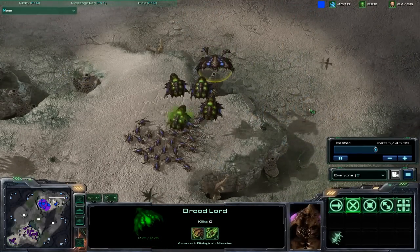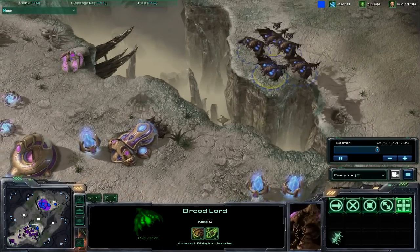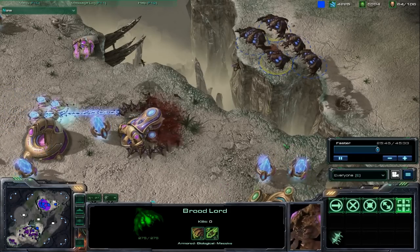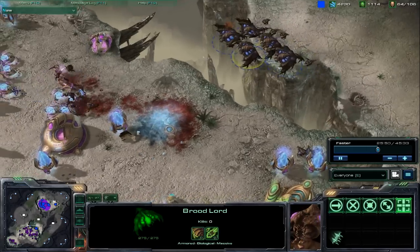Corrupters can morph into Brood Lords, which are very similar to Guardians from the Brood War expansion. The biggest difference is that each of their attacks, which are already pretty strong, also spawns two Broodlings, which do a fair amount of damage on their own. Otherwise, they're functionally identical to Guardians as very strong air-to-ground assault units.